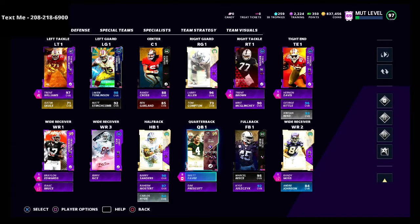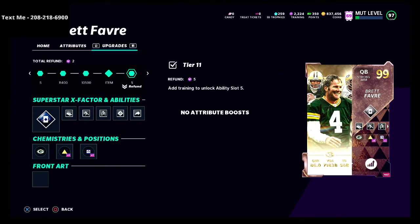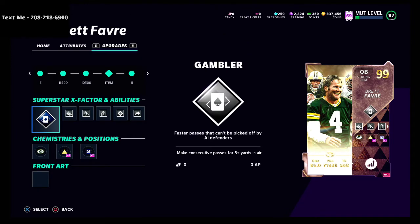I did want to talk about this little stack — this cocktail that I've been using on Brett Favre. It makes him, in my opinion, a very elite quarterback in this game — just flat out the best passing you can possibly get. First and foremost, I really like the gambler ability. The reason is not just because you can't get the ball picked off by computer defenders, but because you get faster passes. That's the real reason why I like gambler.